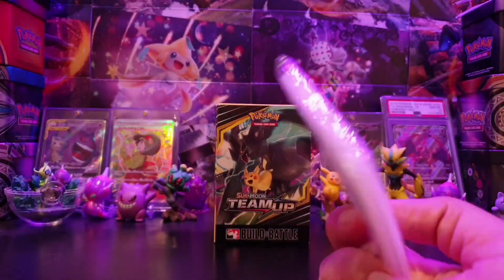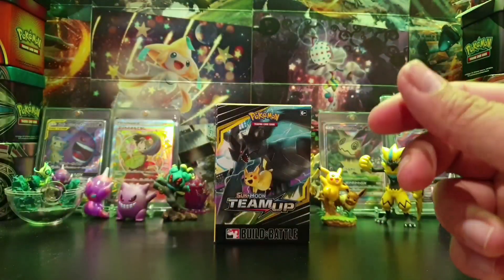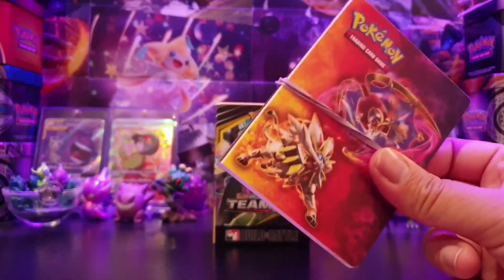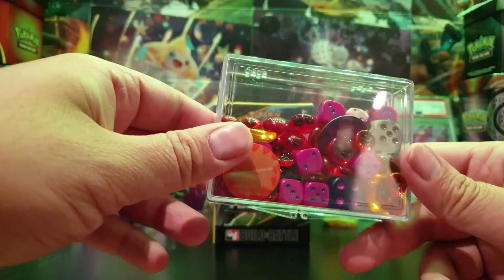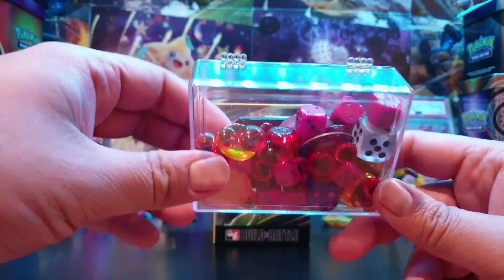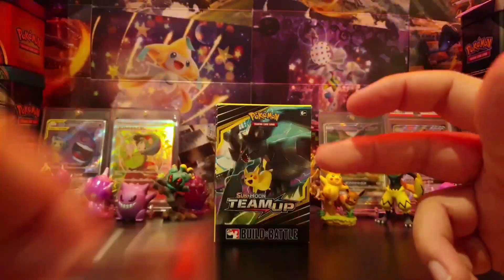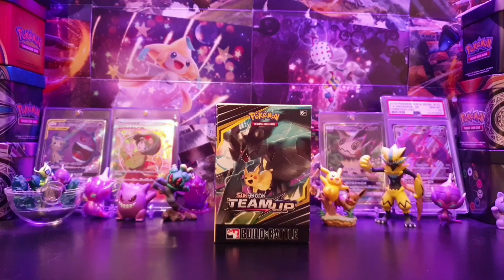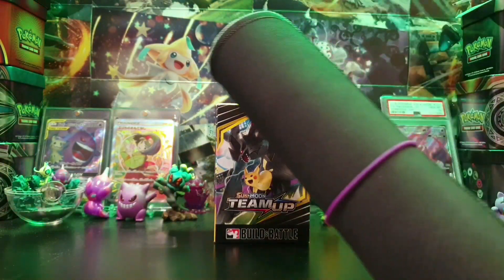Take perfect fits with you as well — when you pull valuable cards you want to keep them safe, so sleeve them up. Take a little folder or binder to keep your good pulls in. You'll also need some GX markers, damage counters, a poison marker, a burn marker, and a coin or dice to determine heads or tails. If you don't have those, don't worry — you can get them from the shop. They usually sell dice there. Also take a play mat with you.